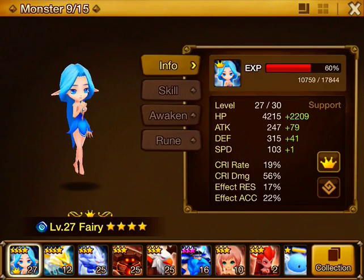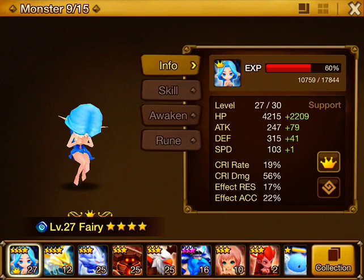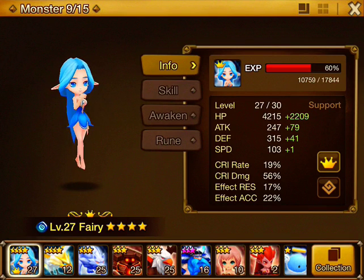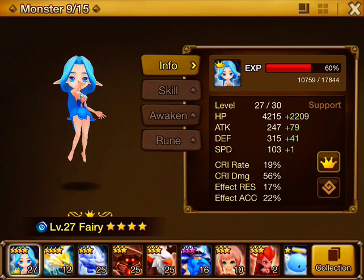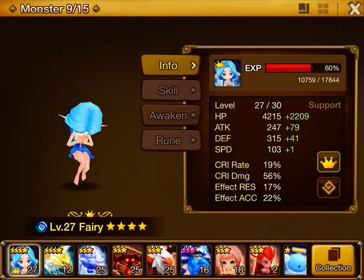I think what we should do first is jot down her stats. She's got 4,215 hit points. Attack is 247, Defense 315, and her speed is 103. The addition should stay on there, and we got 19% critical rate and 56% critical damage, and 17% and 22.